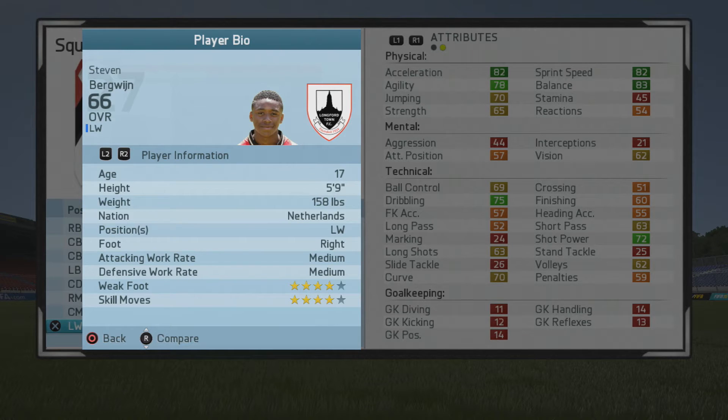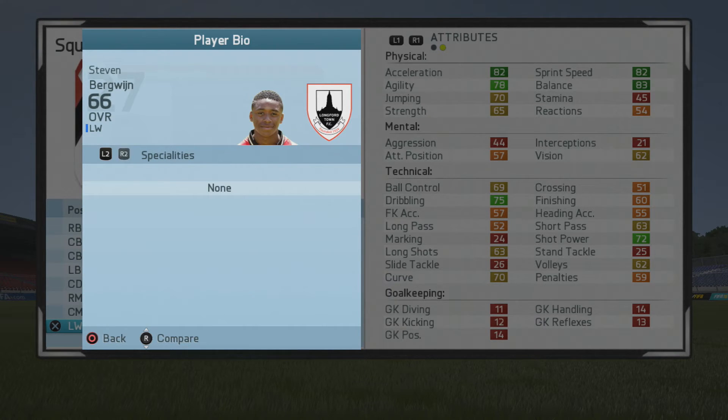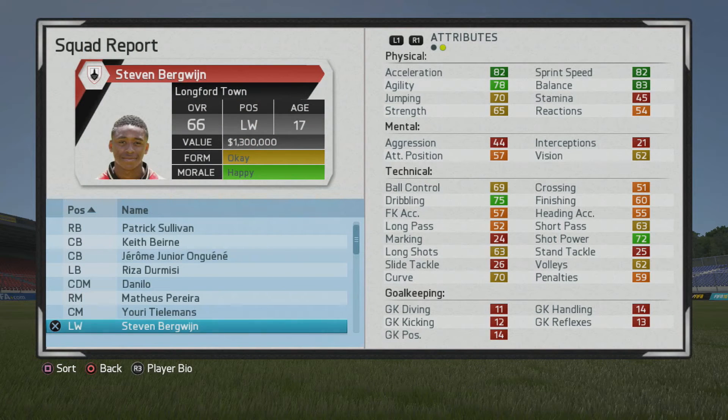He's 5'9, right foot, medium work rates, 4-star weak foot, 4-star skills. Medium work rates are a little bit disappointing for a left winger — you certainly want high work rates for a left winger. Left mid you can maybe get away with medium a little bit more, but either way he's pretty solid.